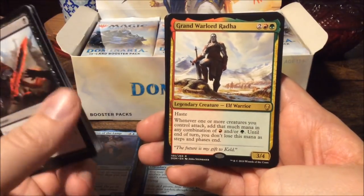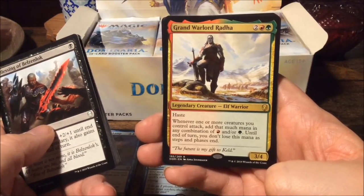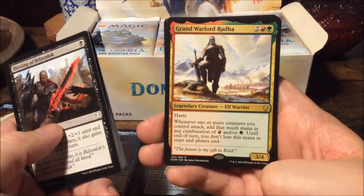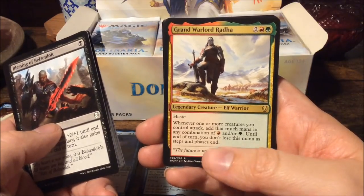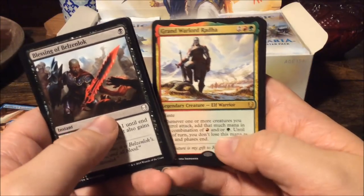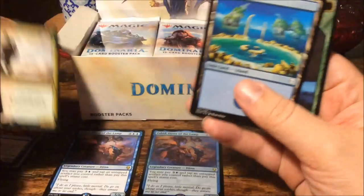Our rare here is Grand Warlord Radha — for four mana we get a three-four with haste, and whenever one or more creatures you control attack, add that much mana in any combination of red and green until end of turn. You don't lose this mana as steps and phases end. And an island, plus another saproling token.